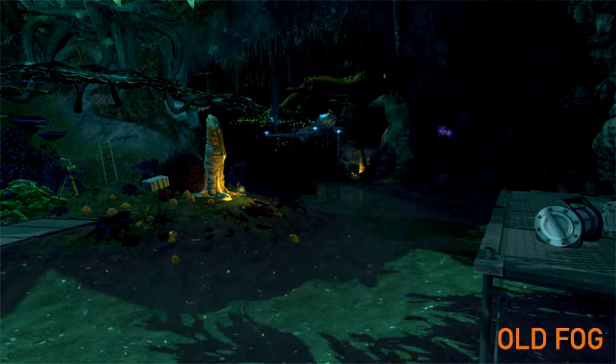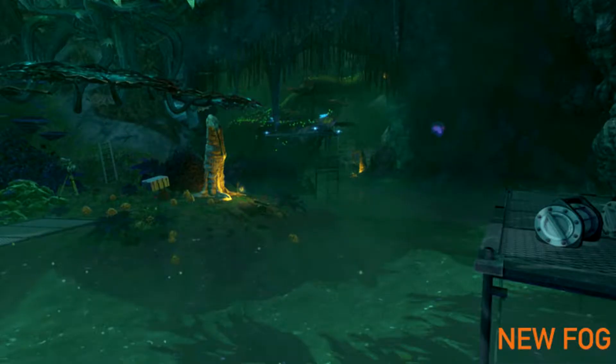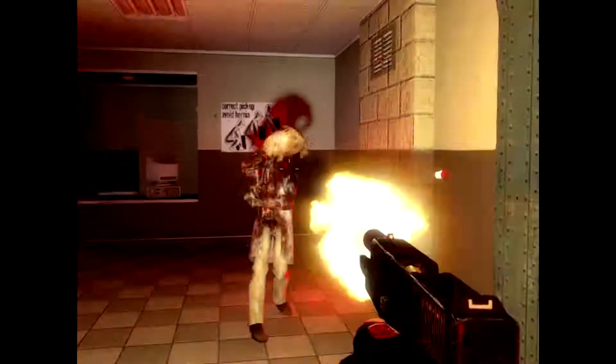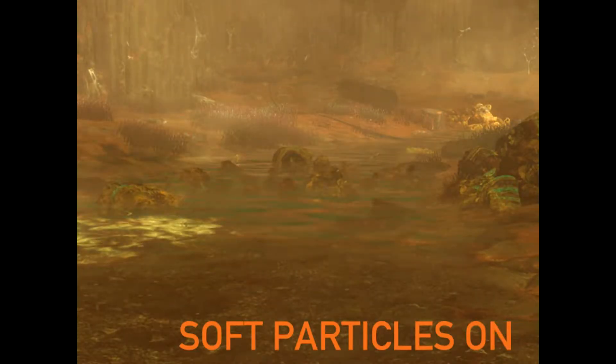Black Mesa's Zen will feature soft particles, dynamic flashlight shadows, and screen space fog. The team behind the amazing Black Mesa mod has announced that Black Mesa's Zen will come with some new graphical features like screen space fog, flashlight dynamic shadows, and soft particles. In order to showcase these effects, the team has released some GIFs that you can also find below.